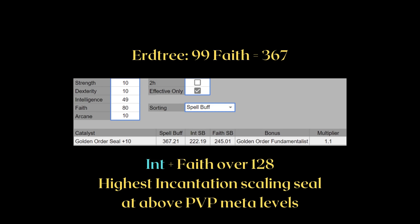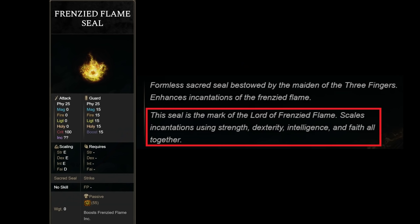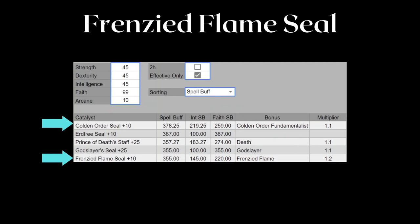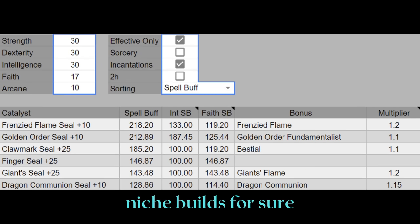The Prince of Death Seal only exceeds its counterpart, the Carian Regal Staff, when you have 144 points invested in intelligence and faith combined — a whole 16 points more than the Golden Order Seal. The Frenzied Flame Seal is probably the weirdest scaling item in game, scaling with 4 different attributes with faith scaling a bit better than the other three. However, it scales completely poorly. Even with 45 points into strength, dexterity, and intelligence and 99 points into faith, it still underperforms by a wide margin. Even if you max out all stats, the Frenzied Flame Seal will never be the best seal — you can still offhand it for the passive or use it in builds with little faith.